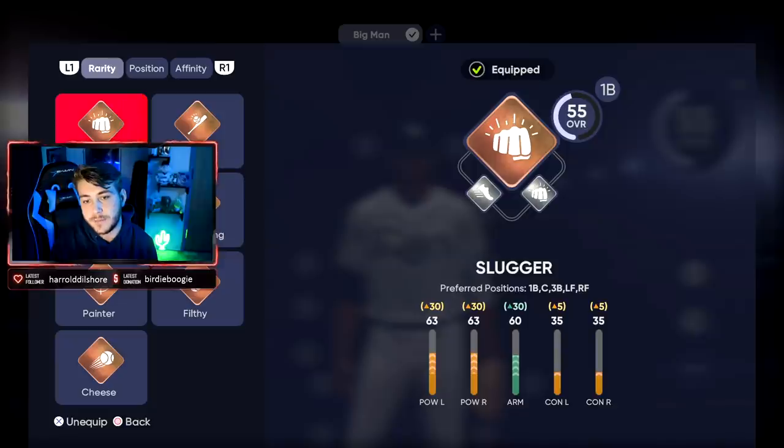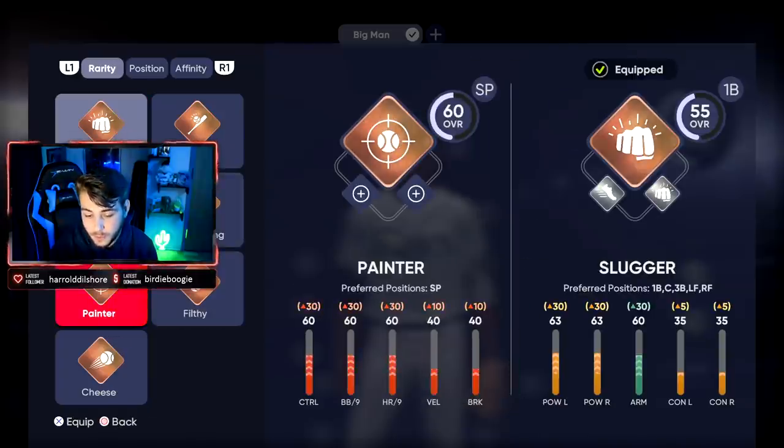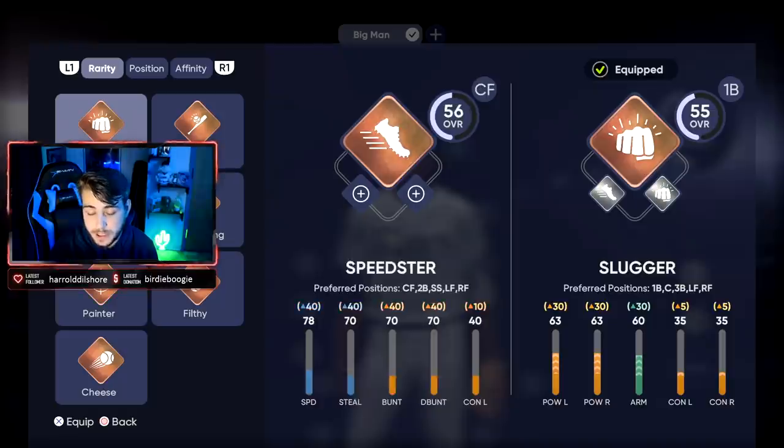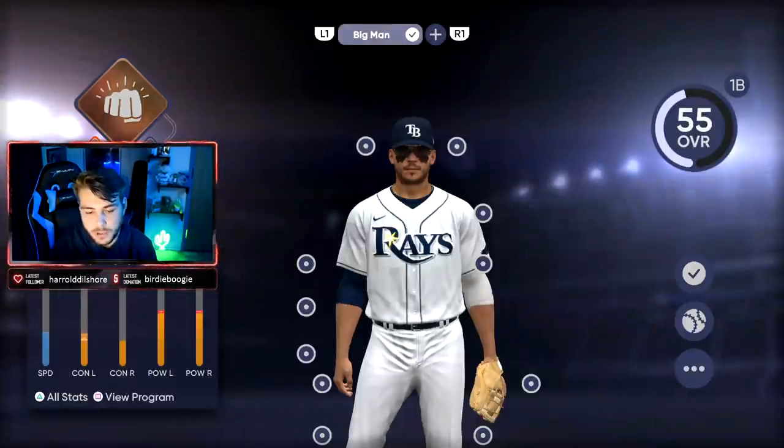If you hop into your first ranked season's game, it's just going to be on veteran — you can sneeze and the ball might go out. Especially if you play it in the 300 foot stadiums, the abominations people are making. So I recommend slugger. There are other ones, of course — ones that more pertain to pitching if that's more your forte. Speedster would be kind of your middle infield, center field. Just think about what you want.